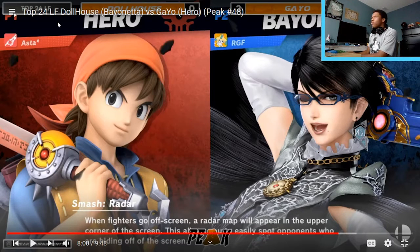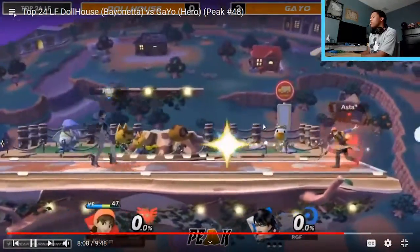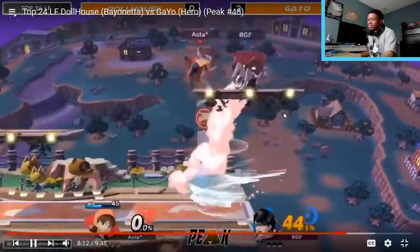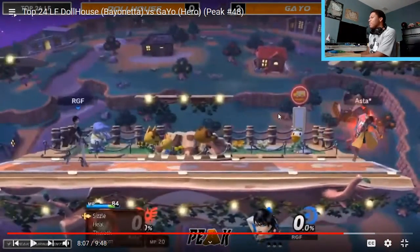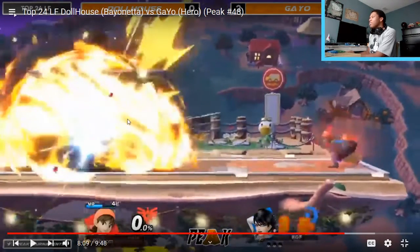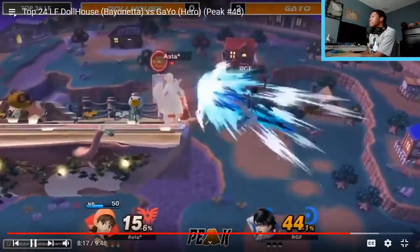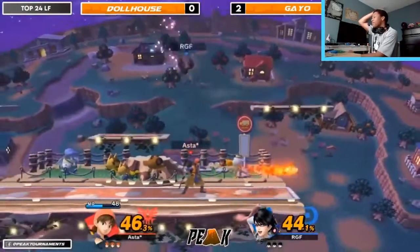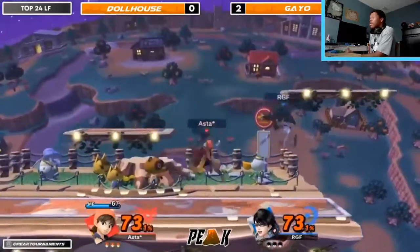Back to Bayonetta for game three. Dollhouse in losers finals kept switching colors, swapping between Bayonetta 1 and Bayonetta 2 — I thought that was cool. Running it back to Town and City. Nothing unbelievable happened but the setup was great — opponent opts not to approach as the zoner, there's no pressure, and Gayo gets Kaboom and they just walk right into it. Getting those classic Bayo combos going. Up B out of shield is working wonders for Gayo — I didn't realize that was such a good out of shield option for that character.